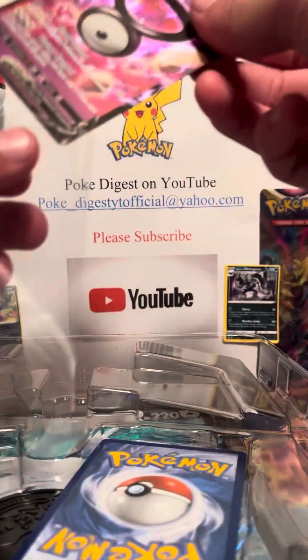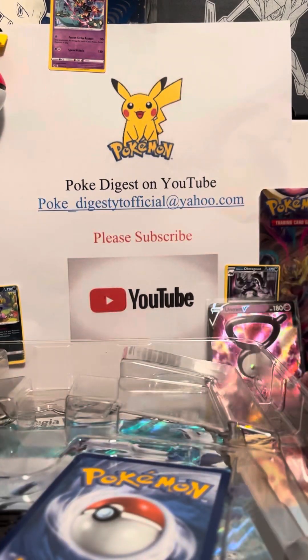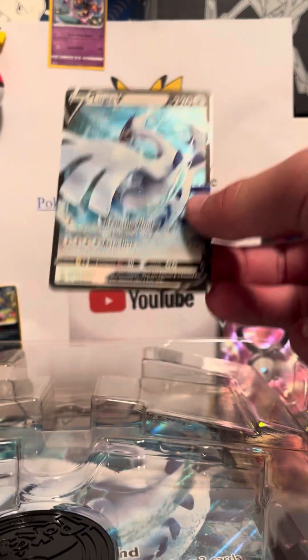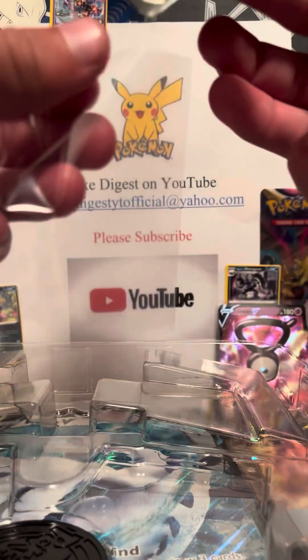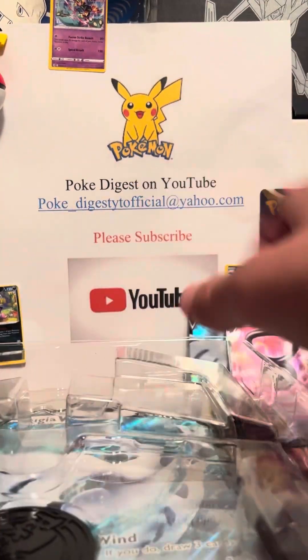I've been using the clear sleeves a lot because you can see the card better, and on the Shorts people don't say they're fake or whatever. Lugia V and Unknown V — that's the box, so that's cool. And there's a coin in here.